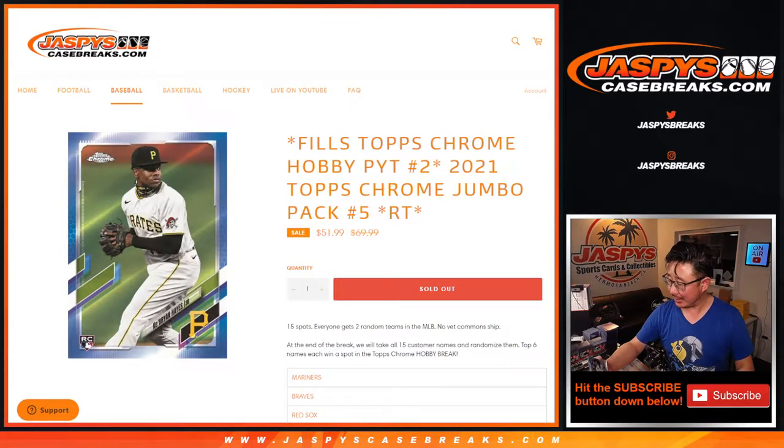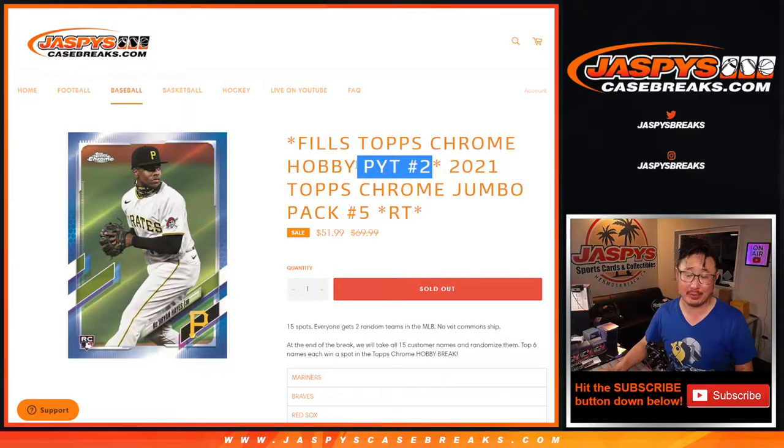Hi everyone, Joe for Jaspi's CaseBreaks.com doing a quick little filler pack — a Topps Chrome Jumbo pack to be precise, Ram Team Break number five, to fill up Pick Your Team 2, Topps Chrome Hobby Pick Your Team 2.